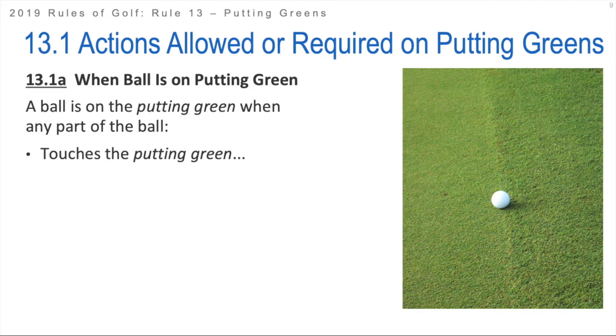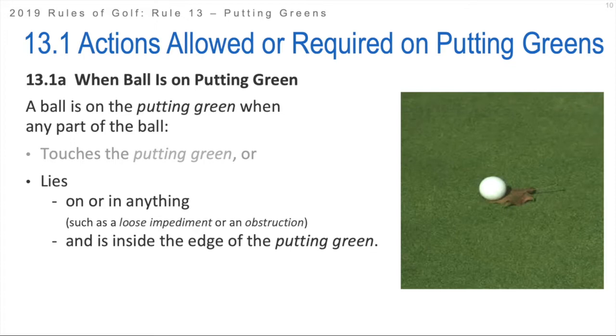How do we tell if a ball is on a putting green or not? Many times it's extremely easy to tell, but if you have a ball that seems to be half on the fringe and half on the green, where does it lie? Well, if any part of the ball is touching the putting green, then the ball lies on the putting green, and therefore you're allowed to mark the ball, lift it, clean it, those sorts of things. If the ball is lying on another object, such as a loose impediment or an obstruction, and the ball is inside the edge of the putting green, then the ball is considered to also be on the putting green.